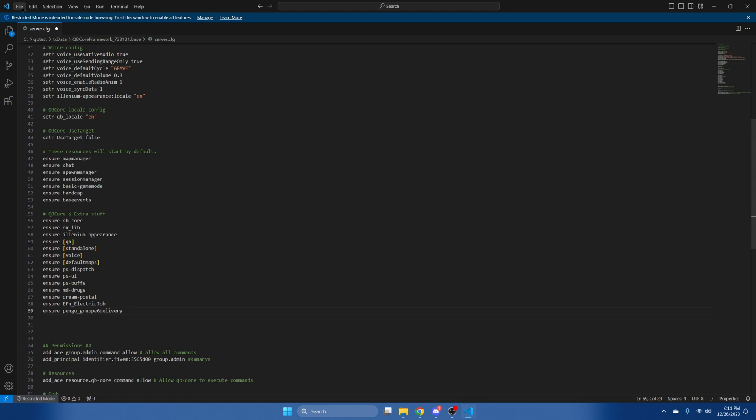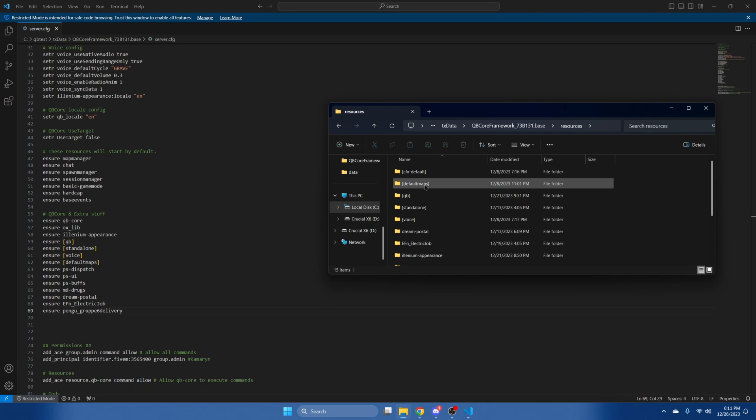After you've done that, hit File and Save. We'll go back to the resource and into the config to look at some of the available options.